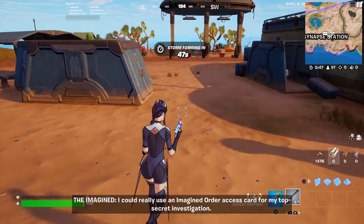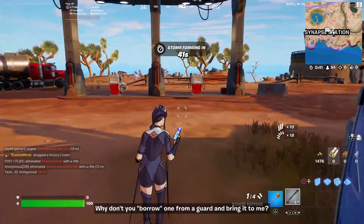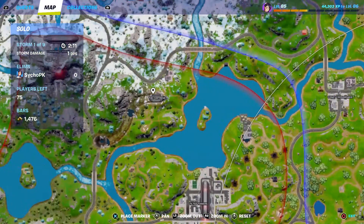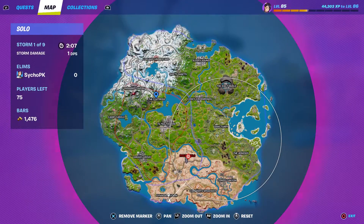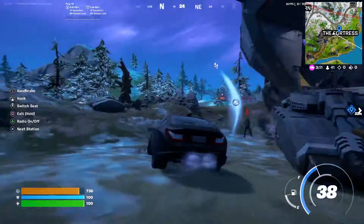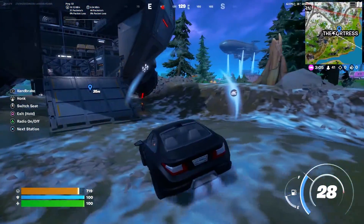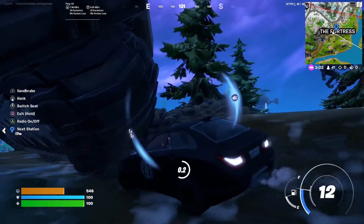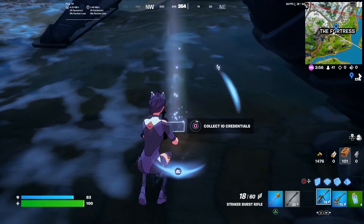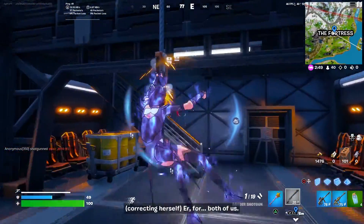I could really use an Imagined Order access card for my top-secret investigation. Why don't you borrow one from a guard and bring it to me? Now bring that card to me and don't get eliminated all the way — it'd be really inconvenient for me. For both of us.